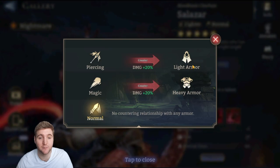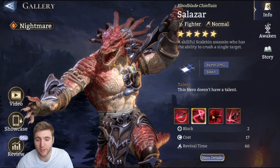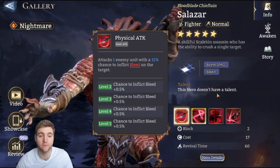He is a normal damage fighter — pretty much all fighters are normal damage, meaning they don't gain bonus damage to light or heavy armor. A couple are magic or hybrid damage types. He has no talent unfortunately, as one of the older heroes in the game many of them do not.